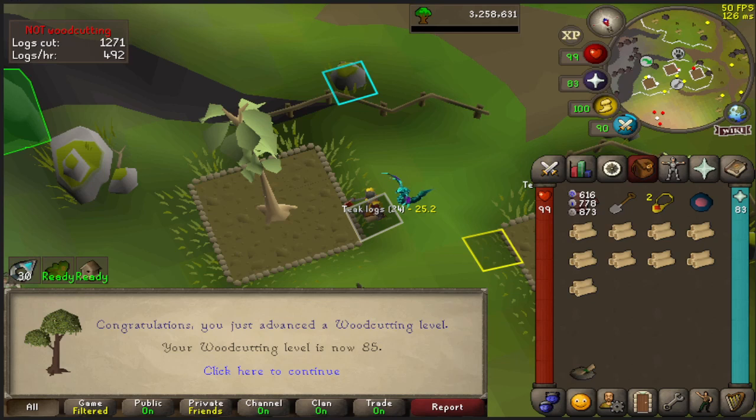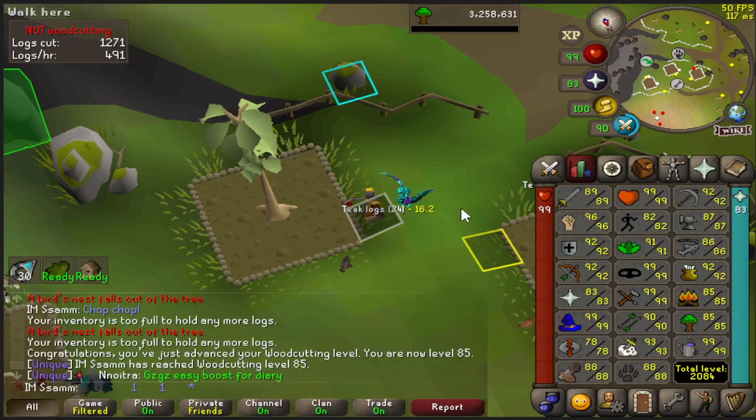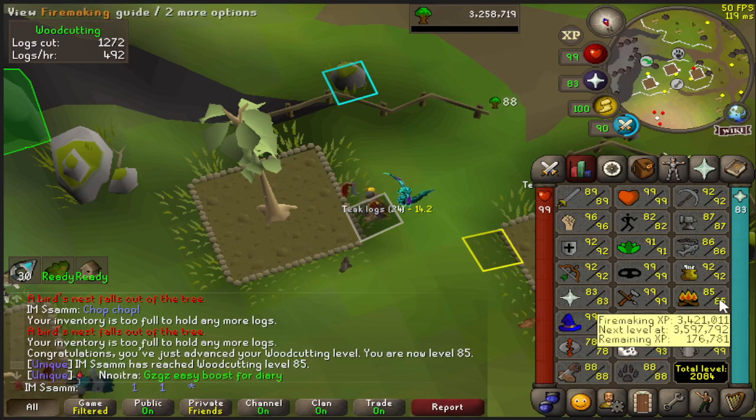I've just uploaded episode 20 and I'm trying to come up with a good name. I've just got 85 Woodcutting, which is great. I can now plus-5 boost if I wanted to. I am going to carry on for now because I do want to get to 90.